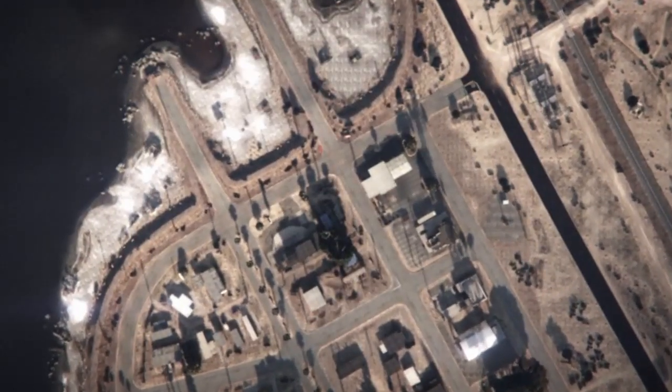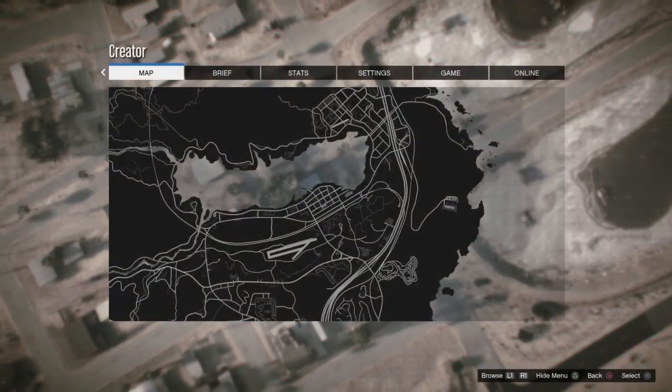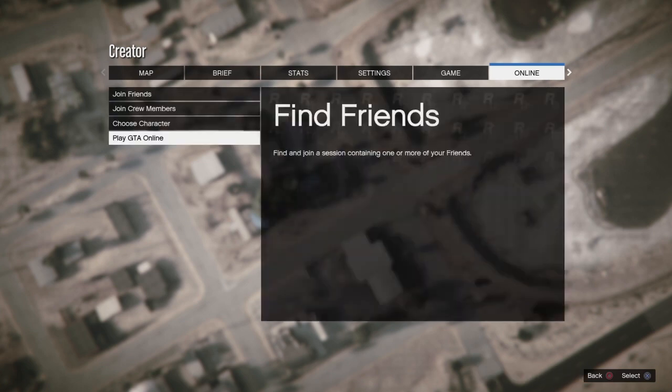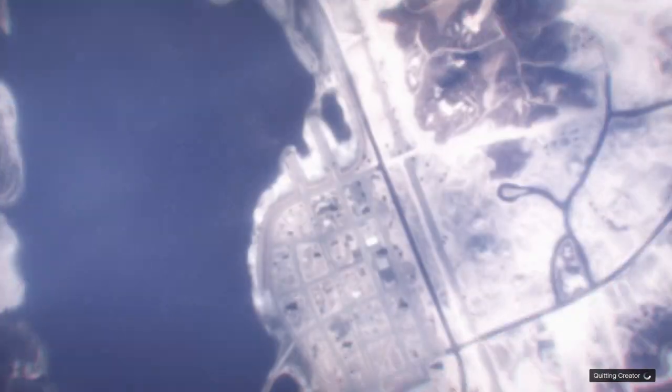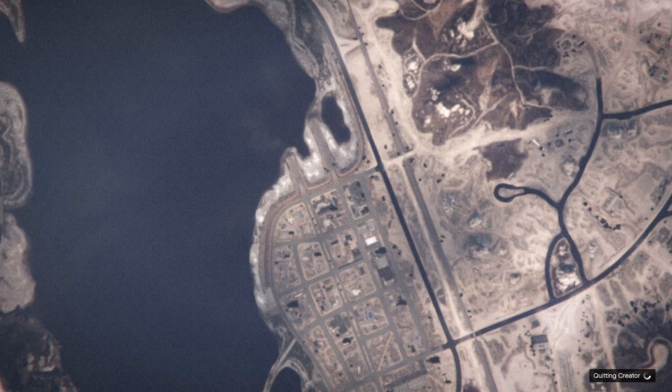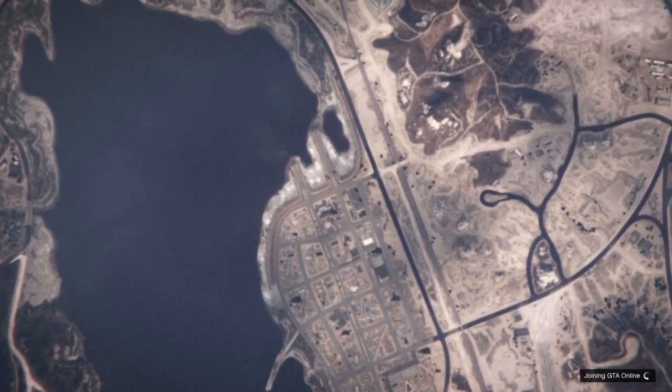As soon as we load into Creator, go ahead and hover over 'Exit to GTA 5,' then go to pause, go to Online, and hover over 'Go' after you hit 'Play GTA 5 Online.' As soon as you're hovering over Go, go ahead and spam X or A depending on what console you're on. It should say you're quitting Creator on the bottom right, and then it should say you're loading into GTA 5 Online. Keep spamming X until it says you're loading into GTA 5 Online, and there we go — now it's loading into GTA 5. We'll spawn back near our arcade.